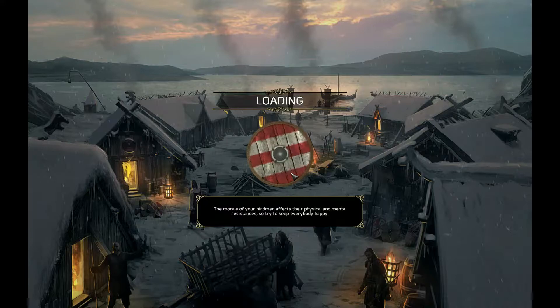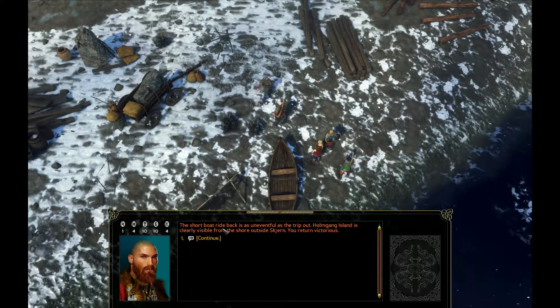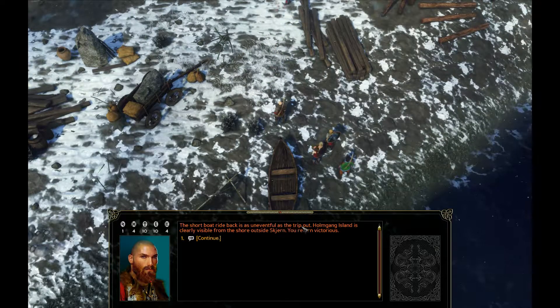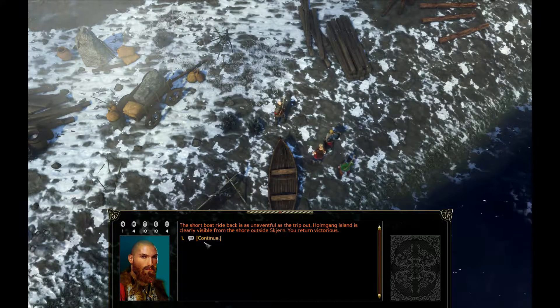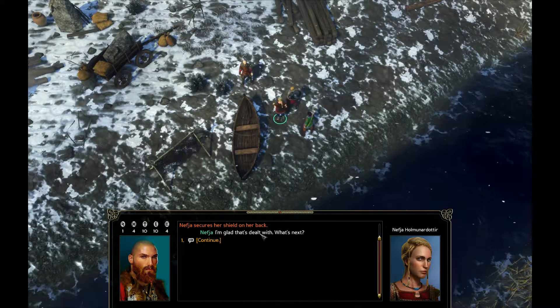Hopefully no one else will challenge us anymore. The short boat ride back is as uneventful as the trip out. Holmgone Island is clearly visible from the shore outside Skiern — you return victorious. And she has a curious shield on her back. I'm glad that's dealt with. What's next?